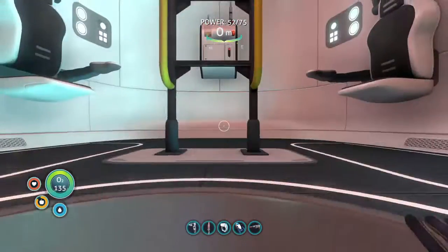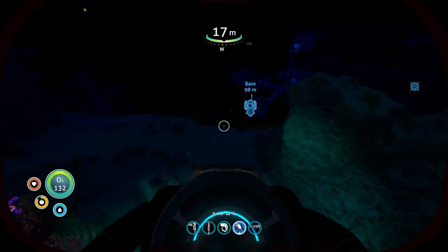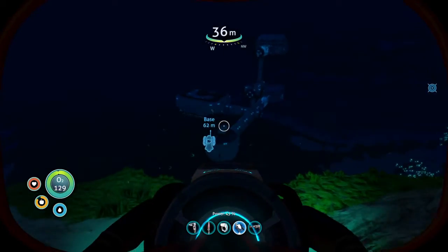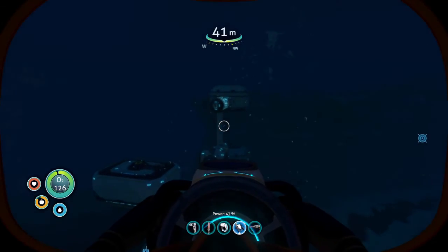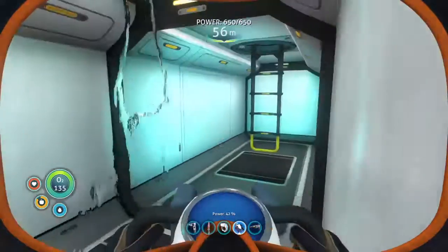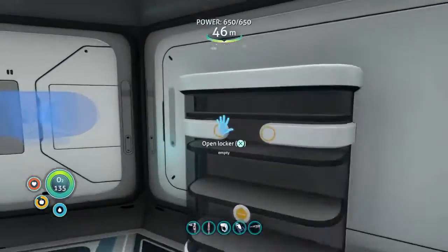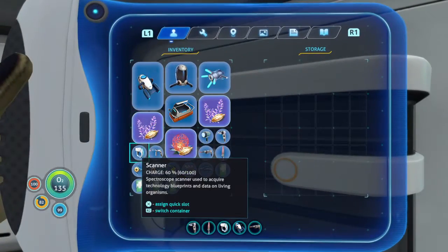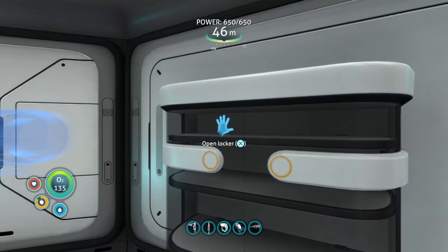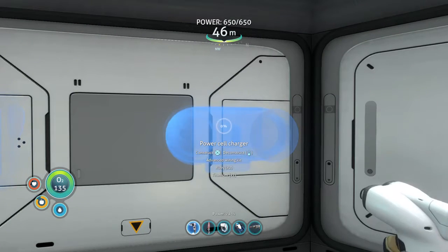We're heading back out of the escape pod and just using the sea glide to get around for a few minutes, because I don't really need to use the sea moth's battery going back and forth between the two bases — that's kind of a waste. Back at the base — I went through the wrong entrance, my chests are up here. That served me absolutely no purpose. Here's the battery charger and a power cell charger.